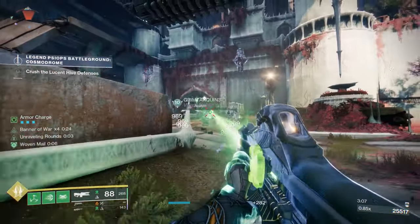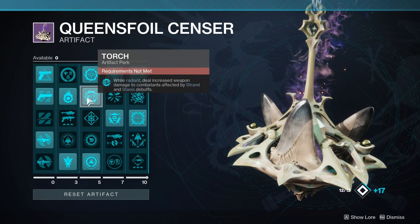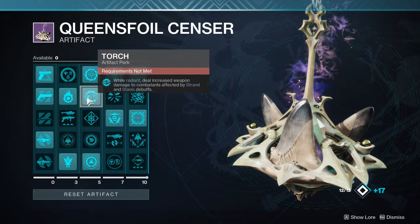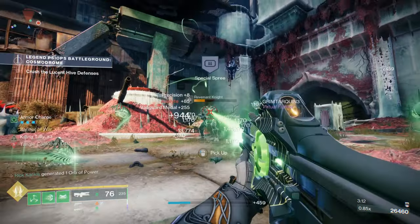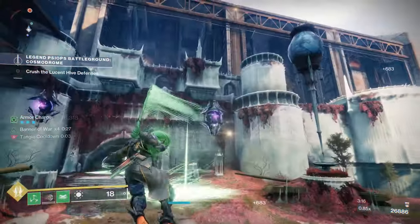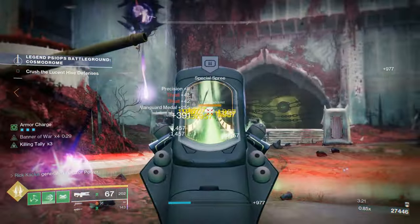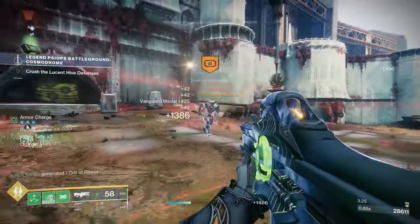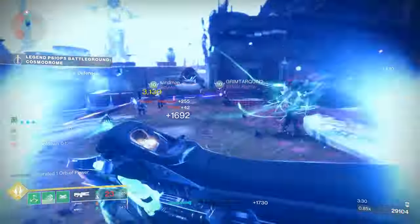If that isn't enough, you also have Torch: while Radiant, deal increased weapon damage to combatants affected by Strand and Stasis debuffs. As long as you can get Radiant — which happens simply by picking up an Orb of Power, something literally every build wants to be generating — you're applying that Strand debuff via Unraveling Rounds, doing extra damage from Torch, and spawning Threadlings. It just steamrolls into an incredibly powerful weapon.